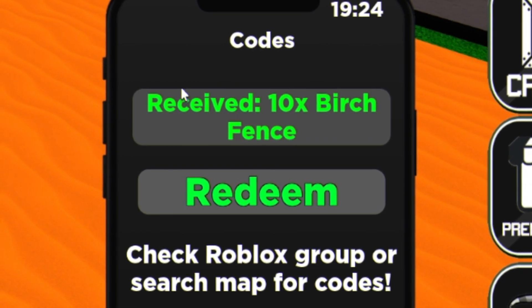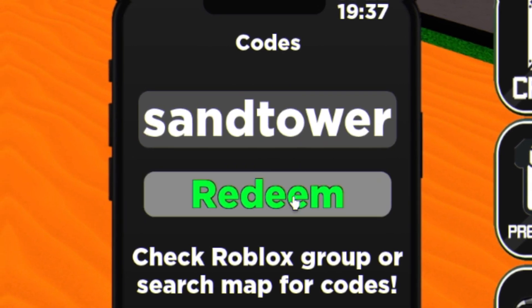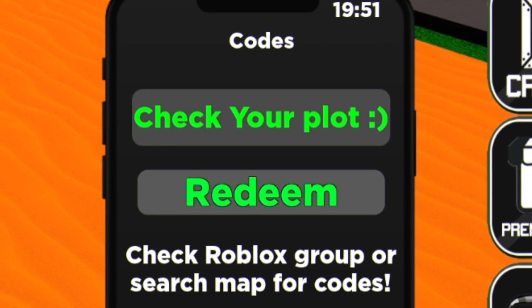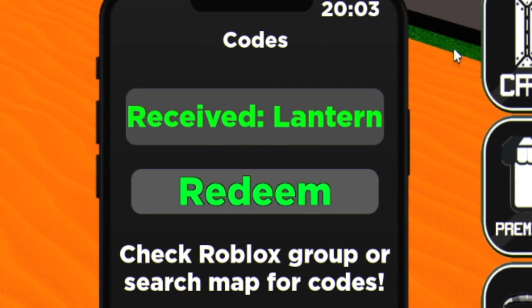Next is going to be code phase3 — click on redeem over there. That one's actually expired now, which is unfortunate. However, you've got code sand tower — redeem that code over there and that one's going to give us a small sand castle. Next is going to be code sand floor. And then finally, you've got code give lantern — redeem that code over there, enter that one in, and that one's going to go ahead and give us a lantern, which is pretty cool.